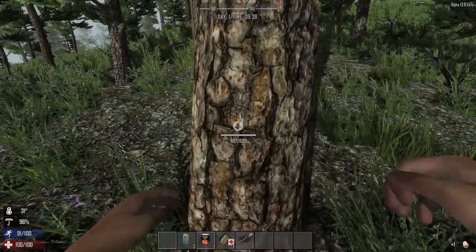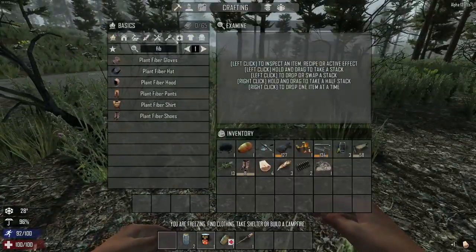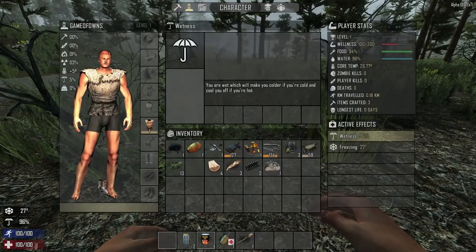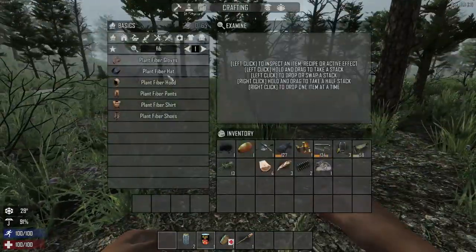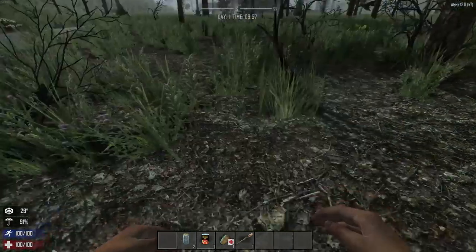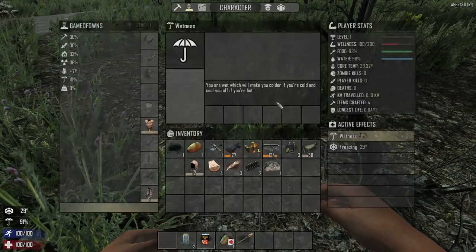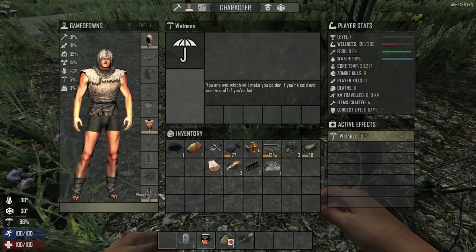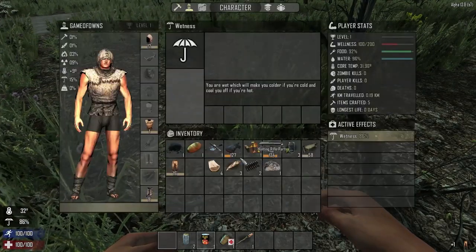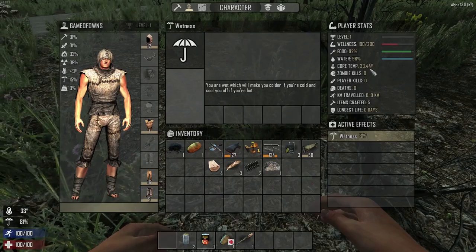You can see at the bottom right of the screen what you're picking up. I'm picking up a small bit of wood at the moment. I'm freezing - I need more clothes. Let me make a hood, and pants - I need two more fibre. Get these on as quick as possible, you don't want to freeze to death straight away. The pants are being made - there they go. Throw these pants on. The temperature's going up slightly.